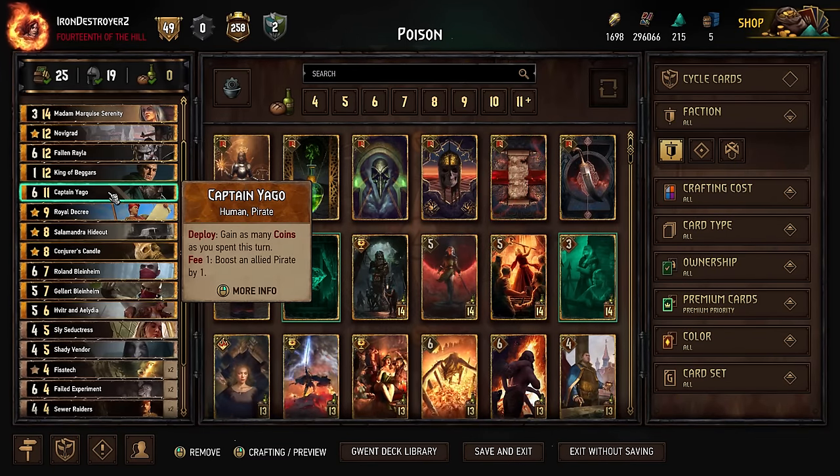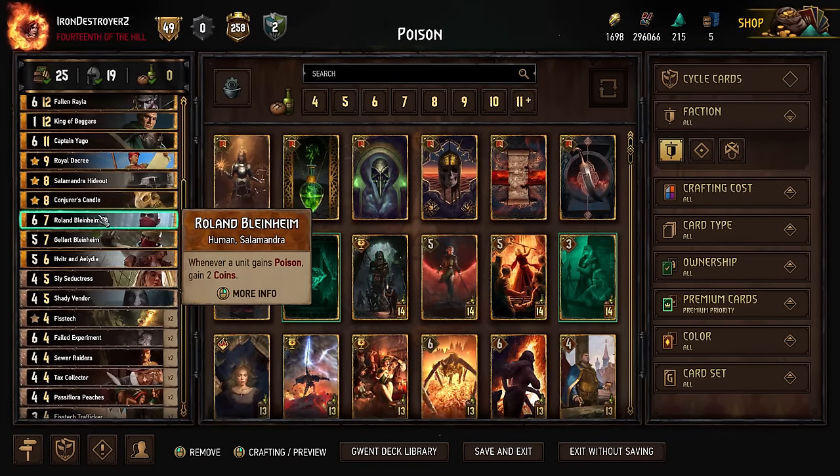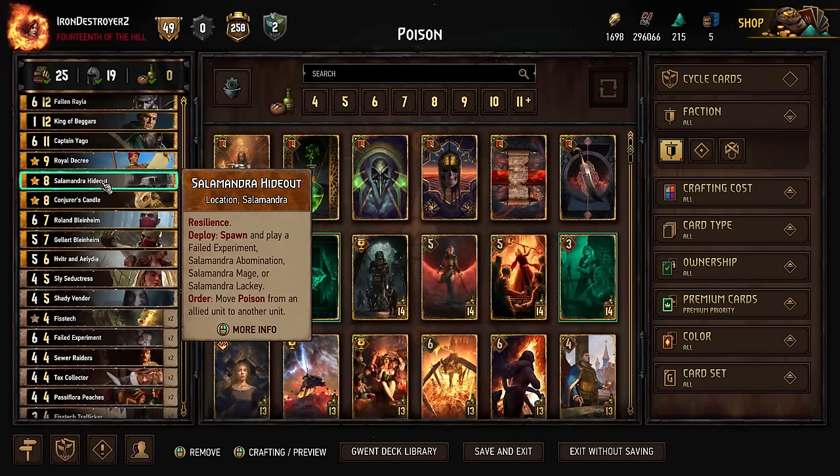Captain Yago just recovers your coins, which is always a pretty strong effect if you can get it off on a good turn. Royal Decree to find our cards — ideally Madam. I was playing Flying Redanian instead of the Salamander Hideout a lot of the time.